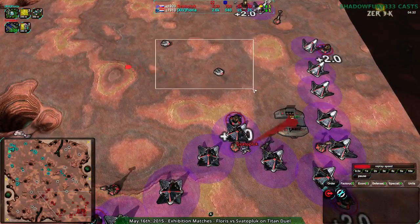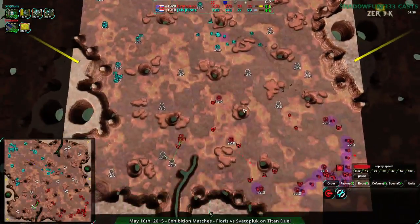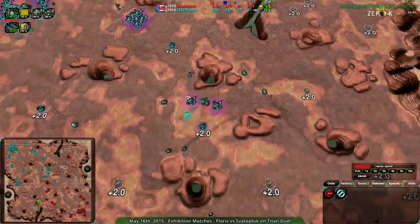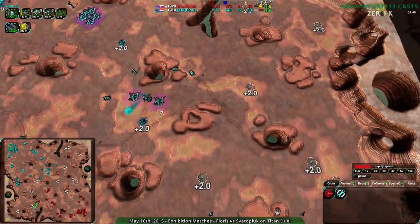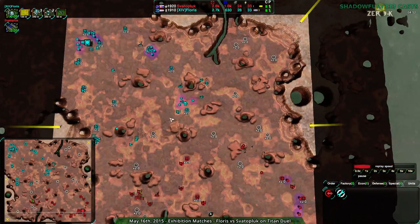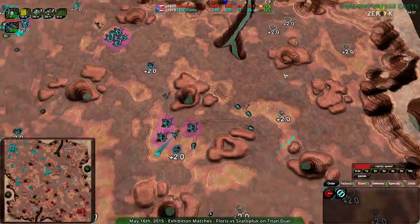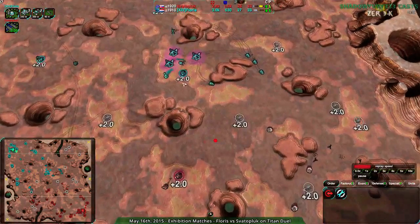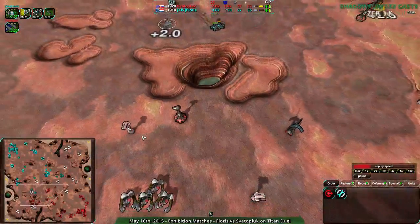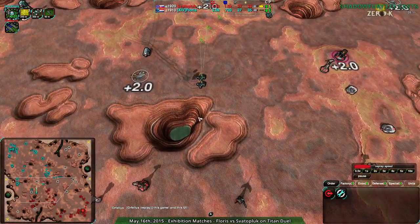Flores managed to get out of that battle in really good shape, losing only one slasher to get rid of five daggers. So Flores is in a really good spot right now. Svaterpluk wisely changing over to Halberds, just to push past those slashers rather than taking much damage from them — very wise move there. Svaterpluk is now going for the south side. Flores on the other hand is pushing very heavily for the center, looking like they might try to take the center and then use that as a springboard to take the northeast. Their commander is in a really forward spot — it's an economy commander too, so it's that much harder to defend. It's not upgraded at all, using just the tiny little bandit gun.